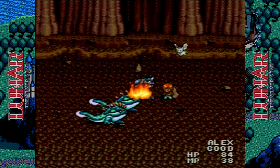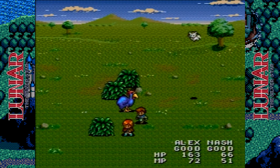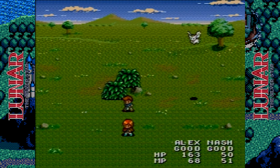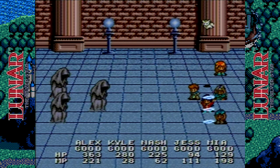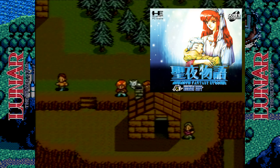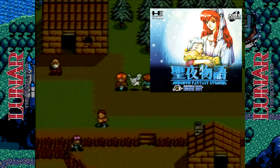Many RPGs for the system had static sprites with a black or partial scenic backdrop in their battle screens, possibly to minimize loading. I was scouring through PC Engine RPGs to find one that best satisfies the graphics of both the map and battle screens in Lunar, and the best example I came up with was Sei Seishi Monogatari — an Earth Fantasy Stories. Here's some gameplay footage.